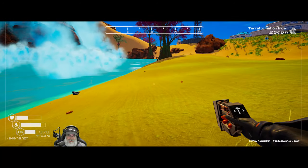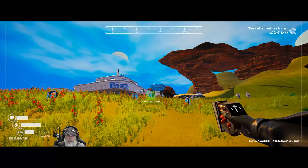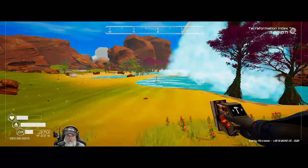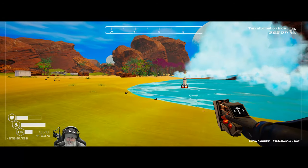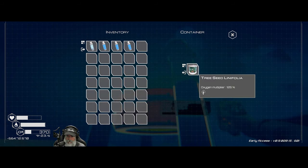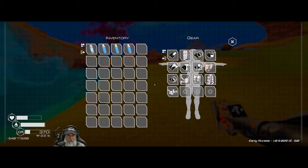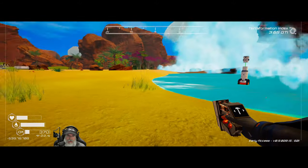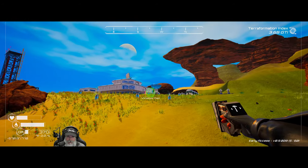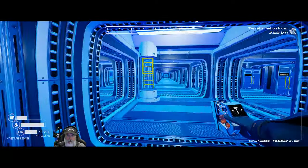We got the tree spreader down - we'll see what that thing does. We do have to put the tree seed in there - Lynn Folia. How do we get more tree seeds? It seems like that Lynn Folia is something we must have looted from somewhere. Maybe there's some mechanism that's going to pop up where we can make tree seeds.